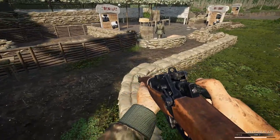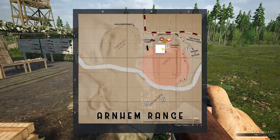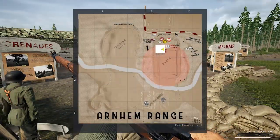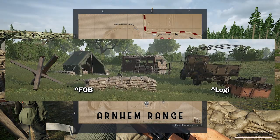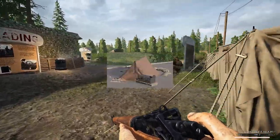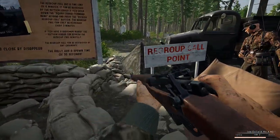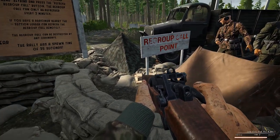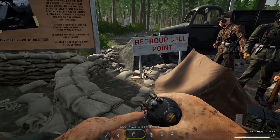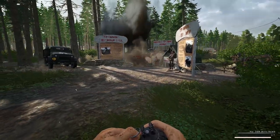Finally, basic terminology. Callouts use the keypad grid system as described. An enemy FOB is the big base with a tent — that is a spawn point. A rally point is a tiny downscaled version of that — you have to destroy enemy rally points with a frag grenade rolled onto them. German rally points are green, allied ones are brown. Destroy the opposing team's rally points to reduce enemy spawning near objectives.